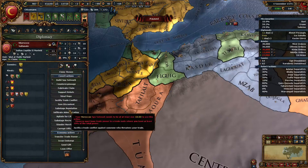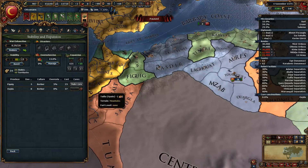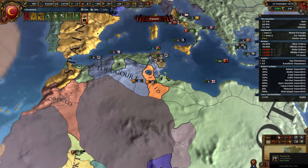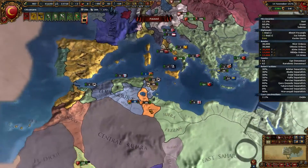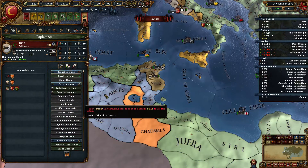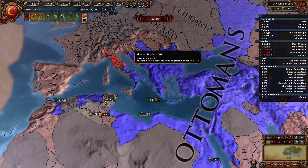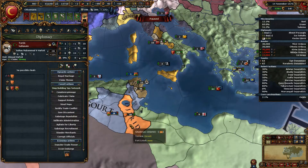And we then also don't need your military access anymore. We need to call, and we can't call Figuic before this one is done. Maybe time to eat these countries as well. Do we have any claims? Nope. We could attack Austria now, but I would like to let some more of this aggressive expansion bleed off. So let's send a spy here and send a spy here as soon as we can.